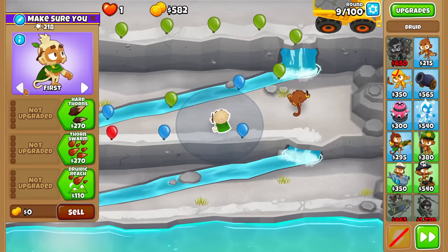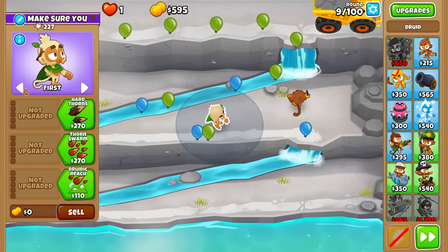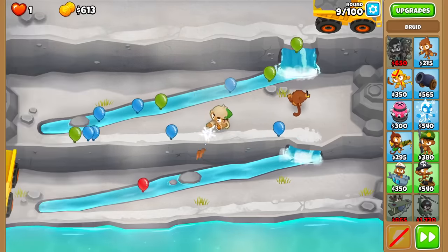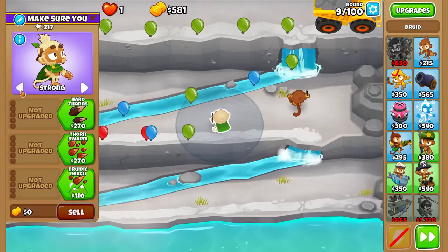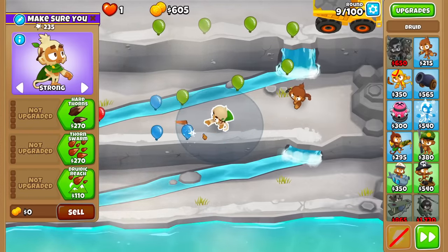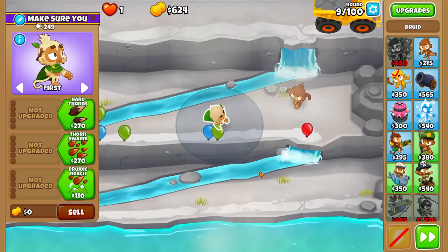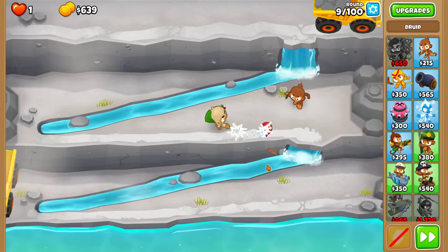All I gotta do is beat round 9 here, but that's pretty hard at the moment. Just gotta do a bit of Druid targeting and then hope for a snipe on the other side, because I think that's the only way to get through it. I need two snipes here. Alright, let's do Strong into First, into Strong again, just trying to keep stuff from getting to the last bend.